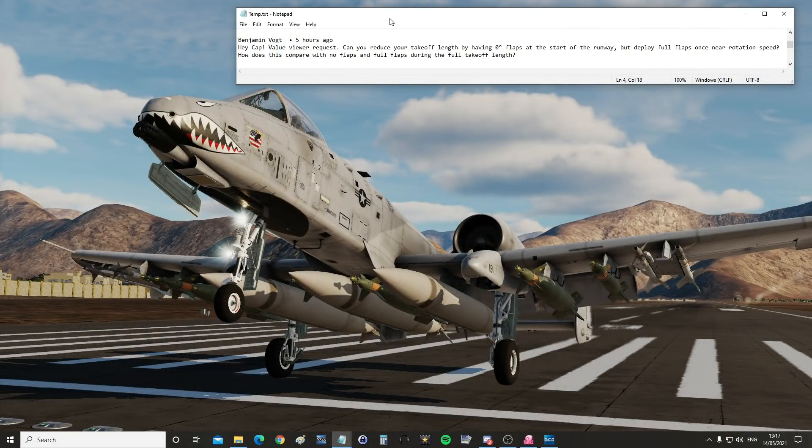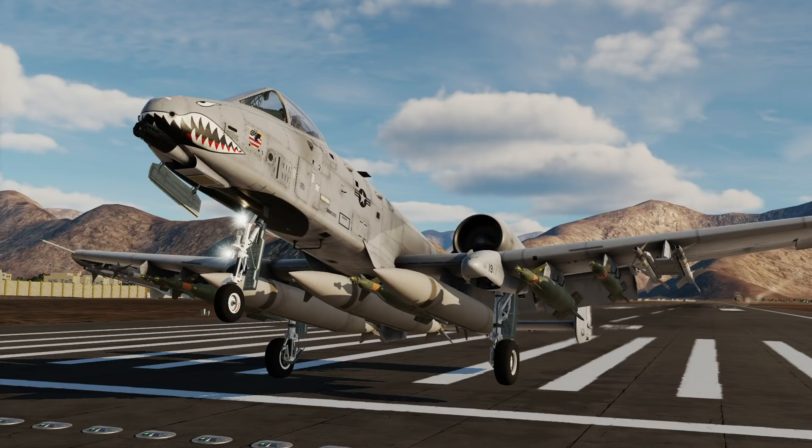Hello everyone, I hope you're all doing very well. For today's valued viewer request we have from Benjamin Vogt: can you reduce your takeoff length by having zero degrees flaps at the start of the runway but deploy full flaps near rotation speed? How does this compare with no flaps and full flaps during the full takeoff length? I think myself and Benjamin would get on well - this is the kind of interesting aerodynamic question I find really fascinating.